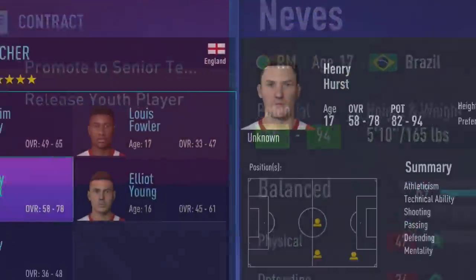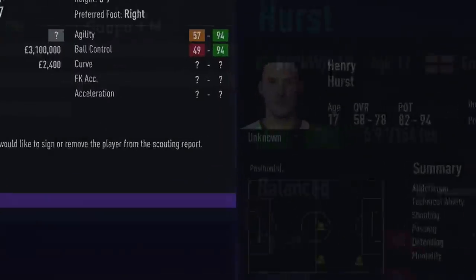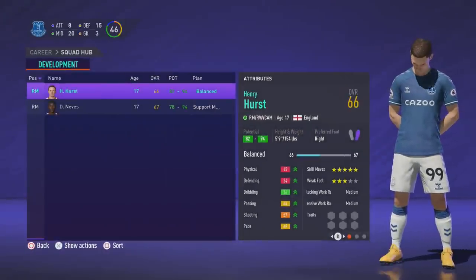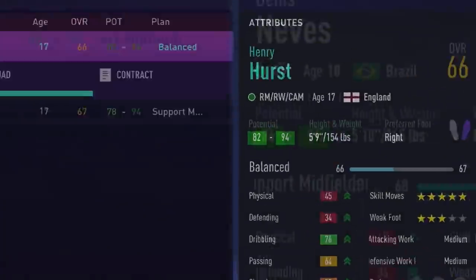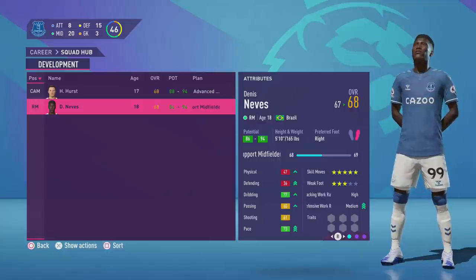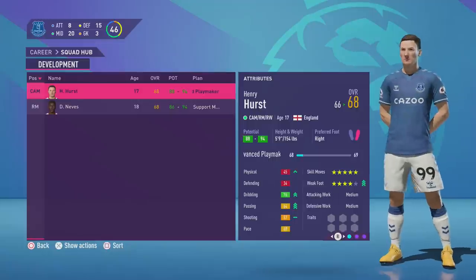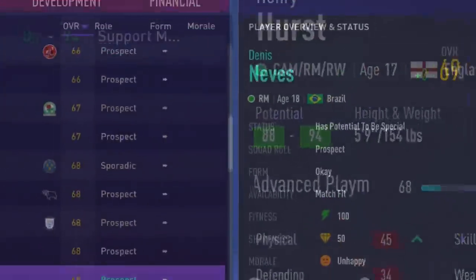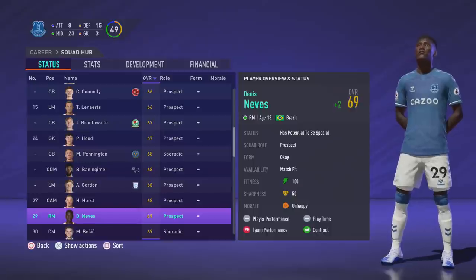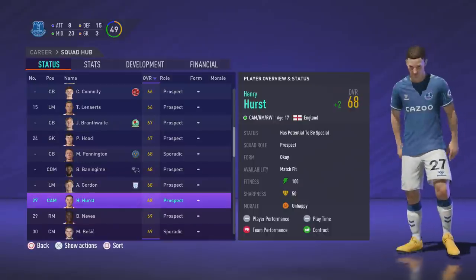Moving on to another scout report and again there's only one player I'm interested in. His overall range is as high as 78 and his potential range is between 82 and 94, a value of 3.1 million indicating he'd have an overall around 66 or 67 and again a strong possibility it would end up with potential to be special. I left both players in the academy for a couple of months working on development plans and their potential range narrowed even further, which was confirmed when I promoted them both through to the senior side — both had potential to be special, meaning their potential would reach at least 91 plus.